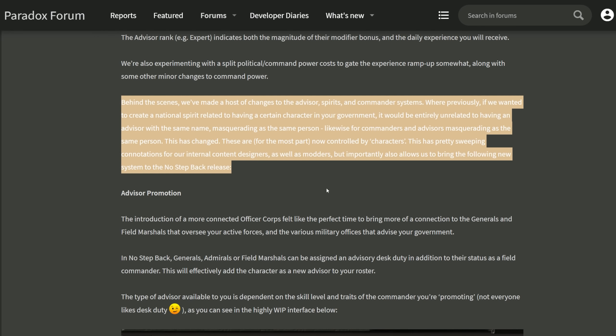This segment might actually be interesting for the modders among you. They've made changes to how advisors, spirits, and command systems work by adding something called 'characters.' I have no idea just how big that change is, but they are pointing this directly at modders — it's going to make some pretty sweeping changes. I'm interested to see what comes out of this.